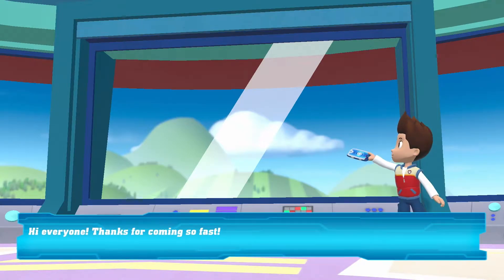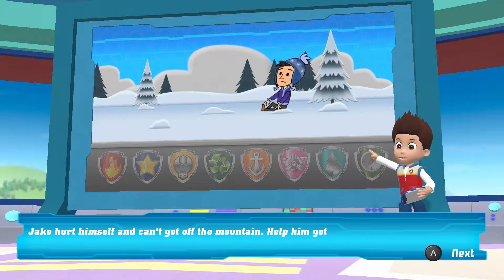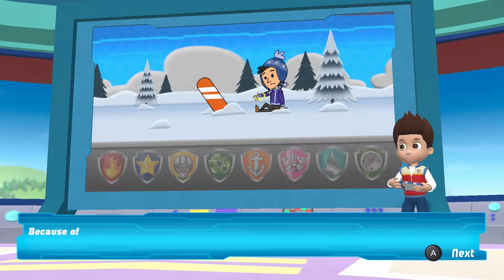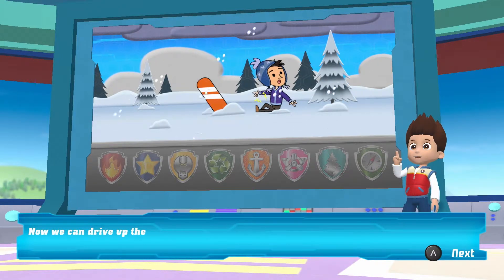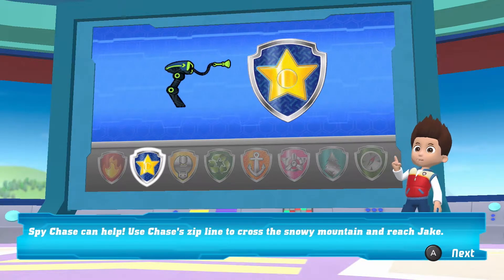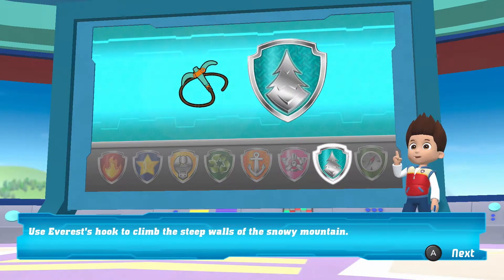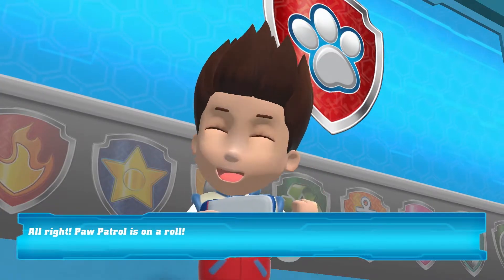Hi everyone, thanks for coming! Jake hurt himself and can't get off the mountain — help him get back home before the snowstorm. Because of the storm, we can only fly part of the way, so now we can drive up the mountain to rescue him. Spy Chase can help! Use Chase's zipline to cross the snowy mountain and reach Jake. Use Everest's hook to climb the steep walls of the snowy mountain. All right, PAW Patrol is on a roll!